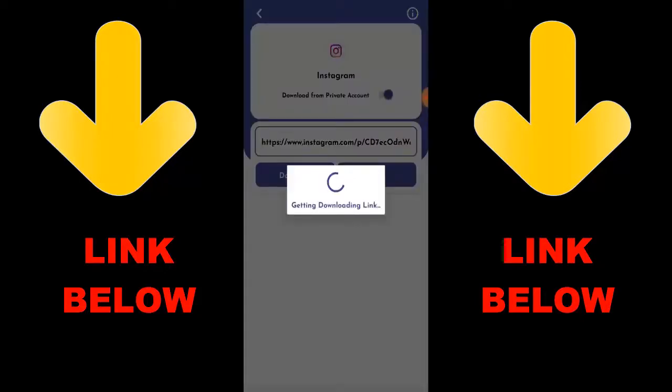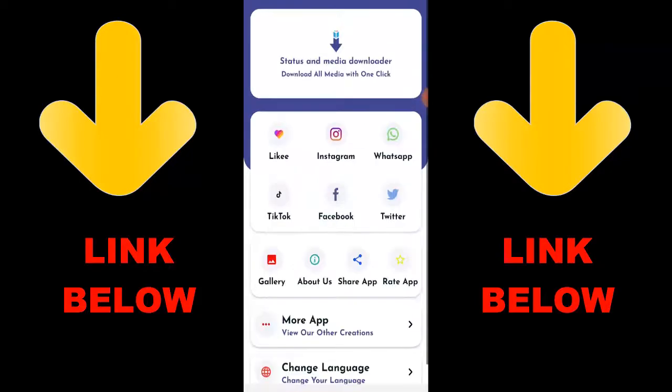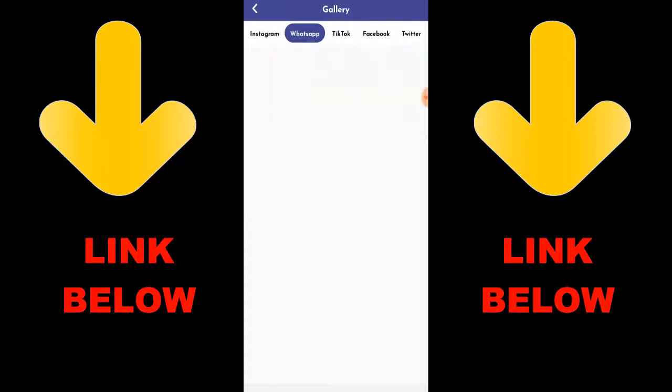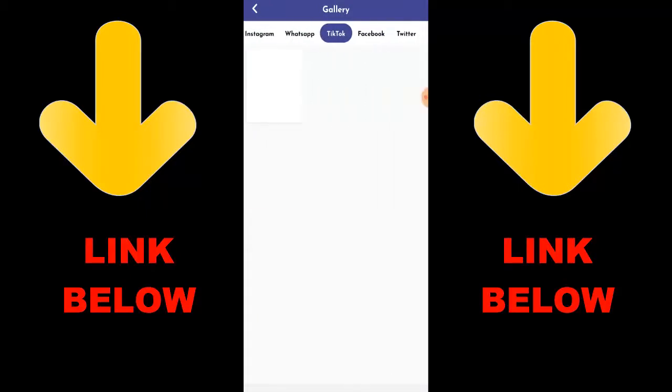You can get any videos or pictures you want from any status. Check the link in the description below to get it. It's gonna be cool because you can download any videos or anything you want from any status or media downloader. Once you've downloaded the app, you'll see everything downloaded. Don't forget to check out this app — it's called Status and Media Downloader. Download everything you want in just one click.